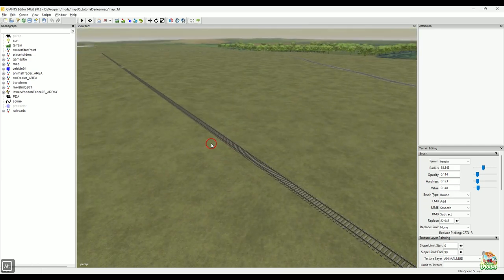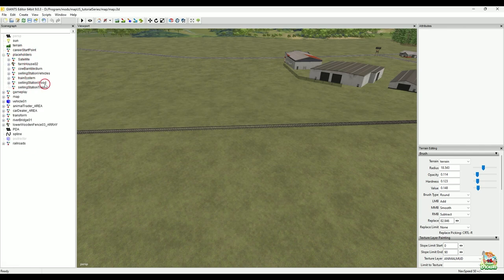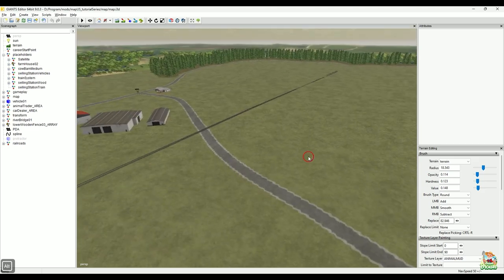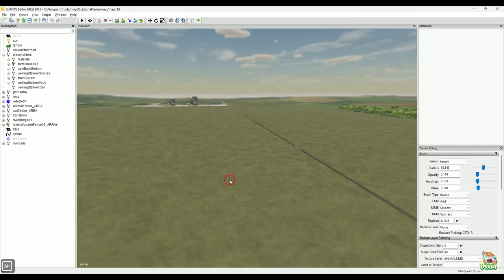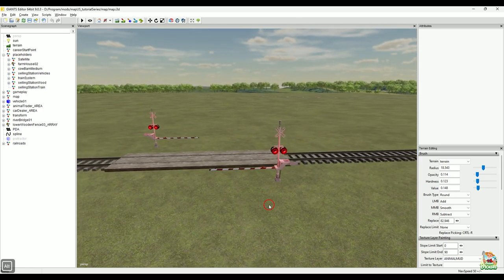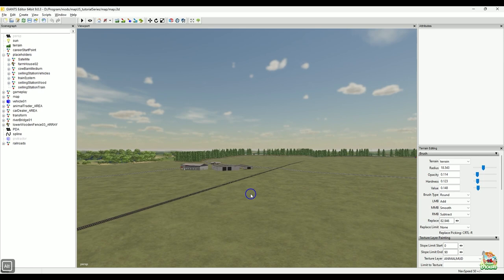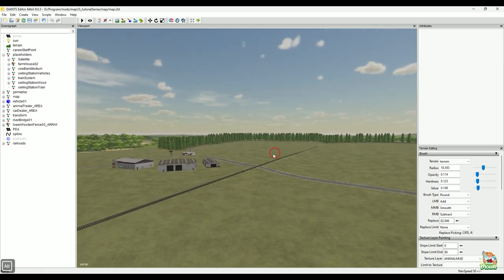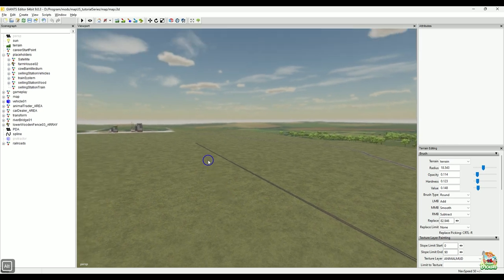I vaguely remember going through my scene graph, going through my placeholders, and starting to export items — selling stations, train system stuff like that. So I think if I was exporting, I was probably ready for a test, because that's one thing I haven't done yet. Hopefully you guys have hopped in game and checked things out to see if everything was working okay — if your gates were blinking and making noise, and if your train was choo-chooing across the map.